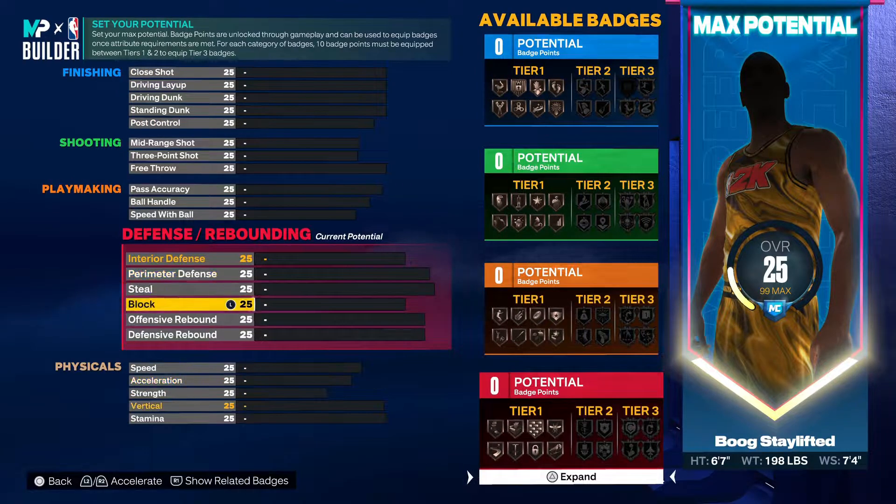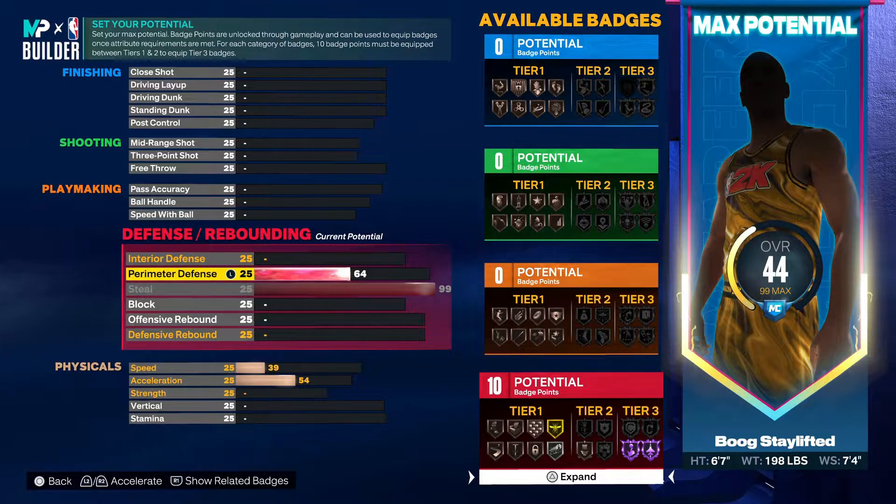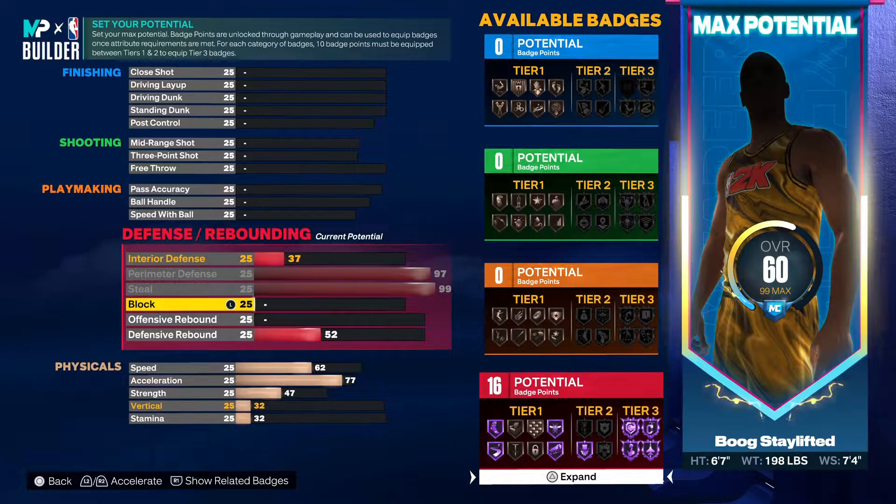Jumping right into the defense — the steal rating you want to max out at 99. That's gonna give you Hall of Fame Glove and Hall of Fame Interceptor. Glove is going crazy right now — people are getting steals at will with just gold glove. Hall of Fame Glove is noticeably better, it's easier to get steals. Definitely want to throw that on 99. Max out the perimeter defense and see how many Hall of Fame badges you get — this is really just some pressure, and we'll have enough defensive badges to equip all your tier threes.